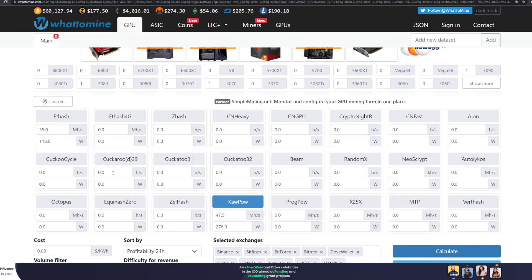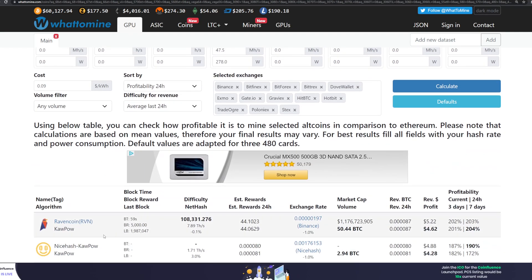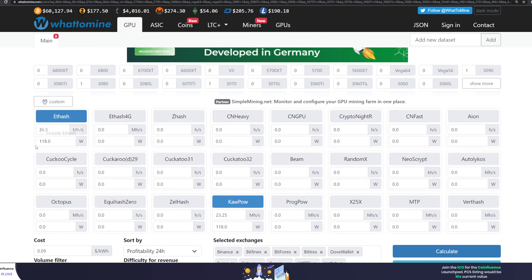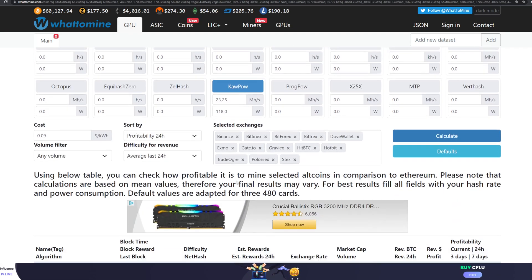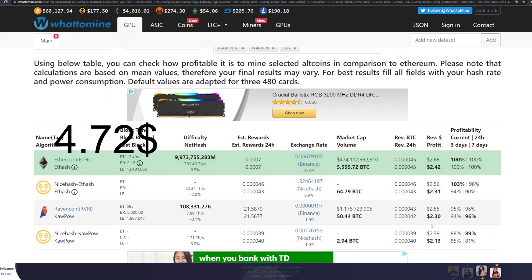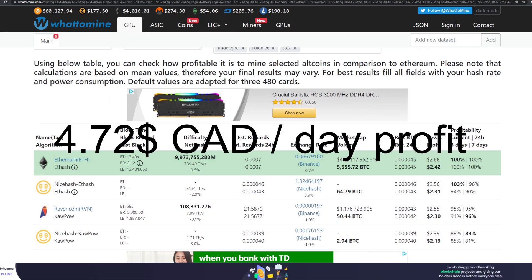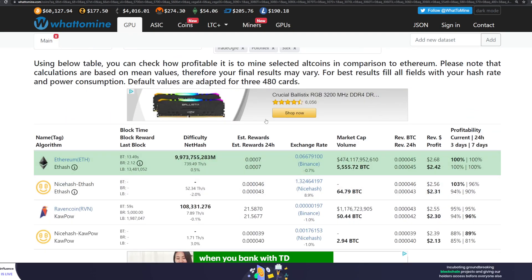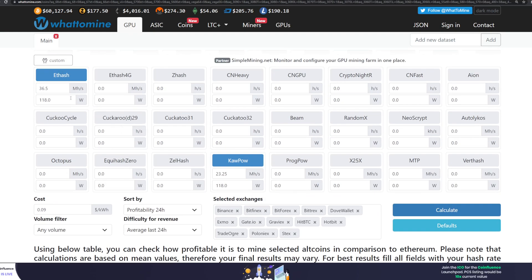For the 3080 on kapow alone it gives about 47.5 megahash at 278 watts for a profit of $4.62 per day. Comparing with dual mining - 36.5 megahash on ETH and 23.25 megahash on kapow - adding both profits together gives $4.72, which is bigger than $4.62. So it's still more profitable to dual mine on the 3080, and I think I may have even underestimated those values slightly.